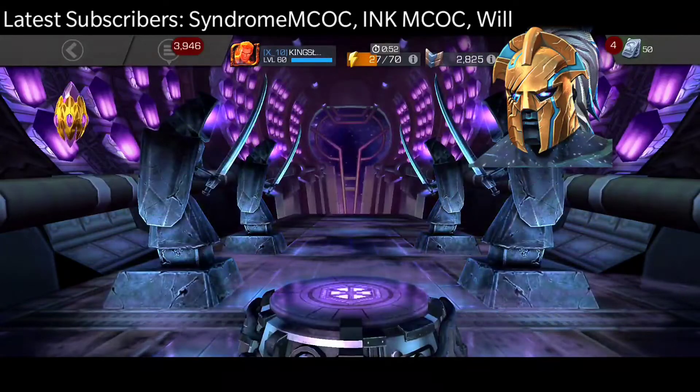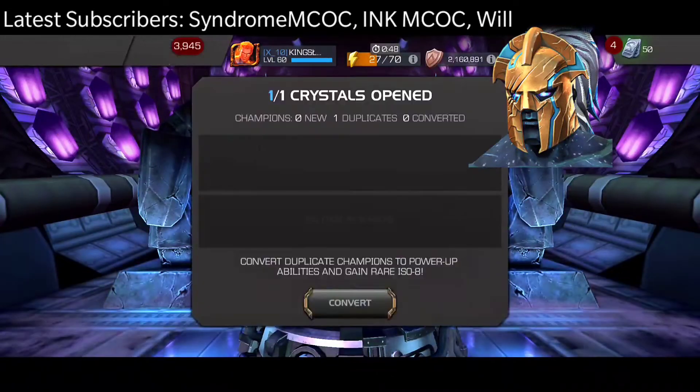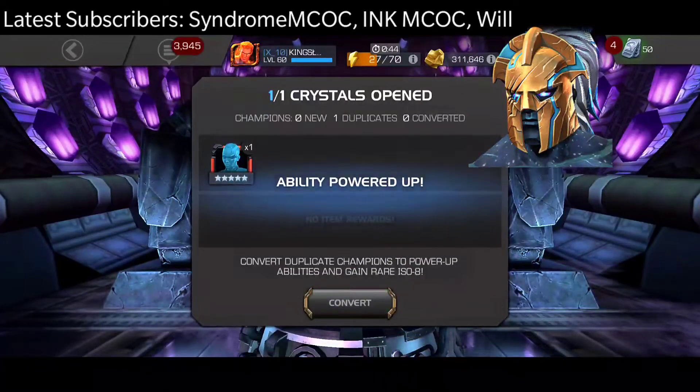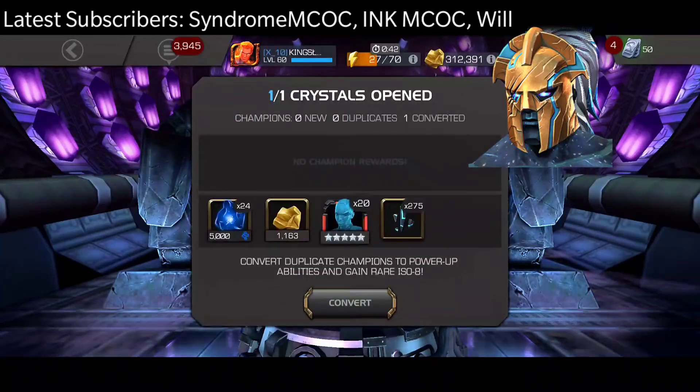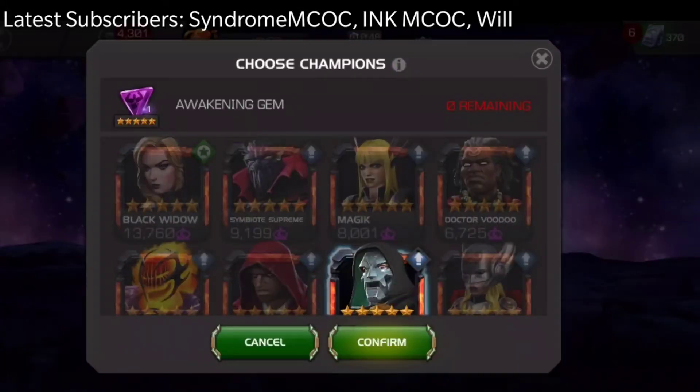So this is a successful opening in my books — Doom is really good. Pop, and we are going to get Nebula. I really wanted an Aegon; there's like a 10% chance to get him, and we pulled a skill gem instead.